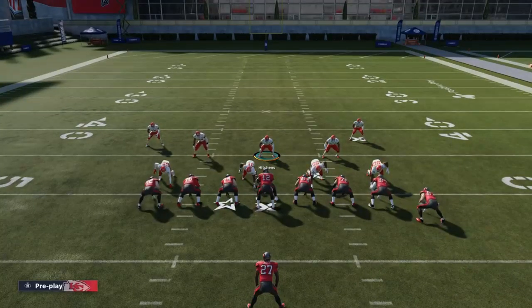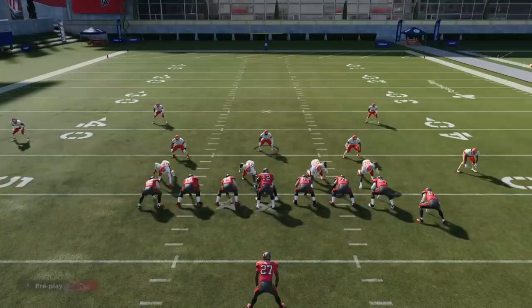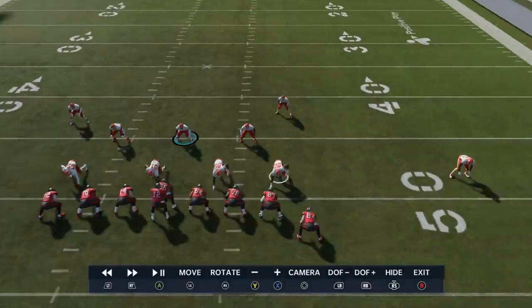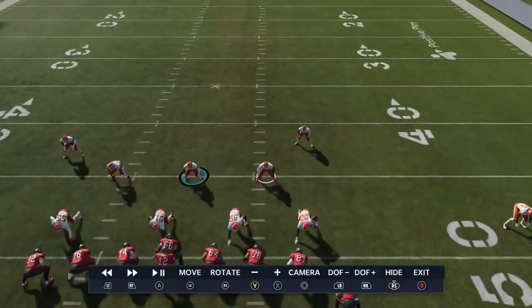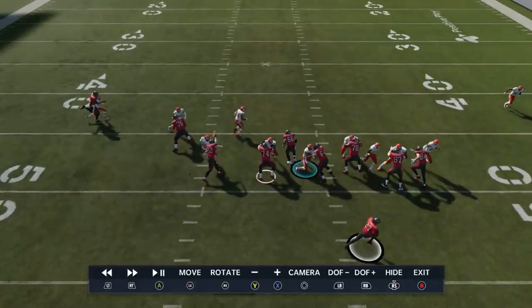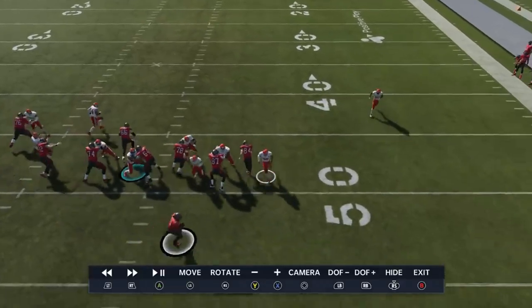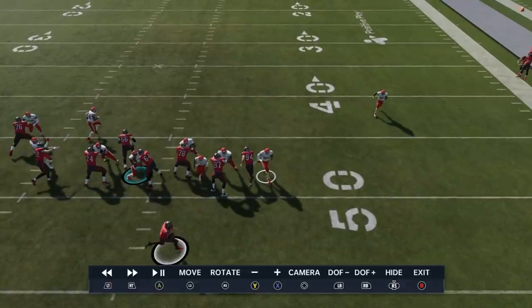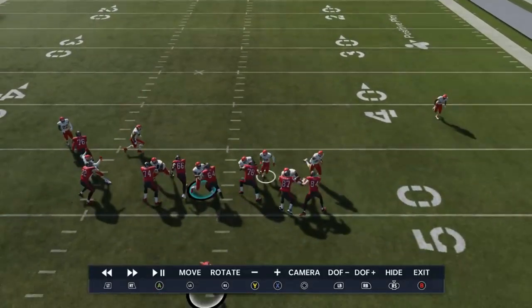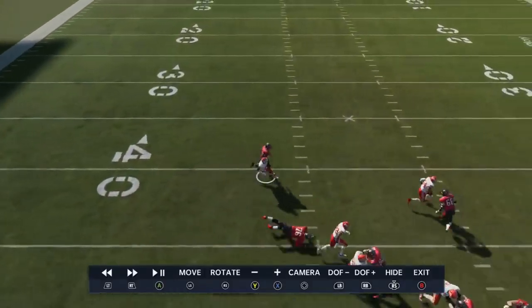If I don't guess pass — same play, same setup — these safeties walk forward and shoot their gaps. There's nothing there. That's the point: this is a completely shut-down run defense as long as you don't guess pass. These linebackers fill their lanes perfectly — where are you running? That's why this is such a good defense. One linebacker took away the outside stretch and the safety comes flying right through that gap. The cornerbacks drop back and handle their business — it almost looks like a run commit every play but they're covering deep.